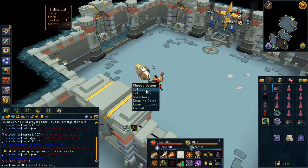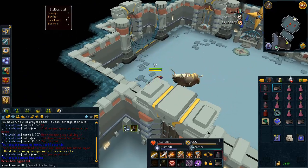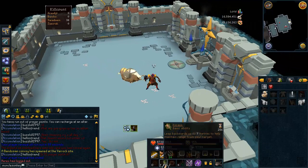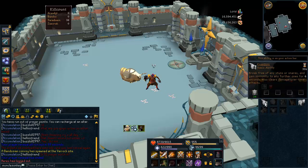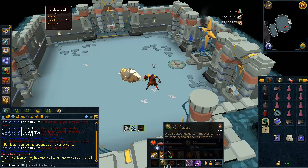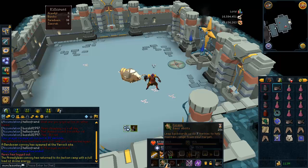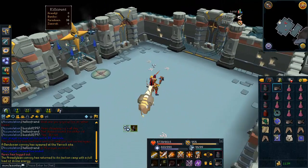One thing you really want to do if you are doing well on health between kills is use Adrenaline-building abilities. There are three abilities you can use to keep your Adrenaline at max between kills: the Escape or Surge ability from the Magic spellbook, the Anticipation ability from the Defensive ability spellbook, and the Freedom ability from the Defensive ability spellbook. Every time your character goes out of combat stance, immediately use one of these abilities to keep your Adrenaline at max. This will help you use Berserk much earlier in the kill while at very high health — just a little tip.